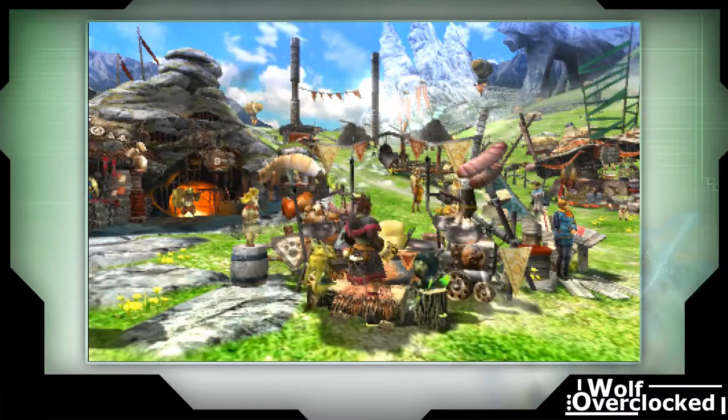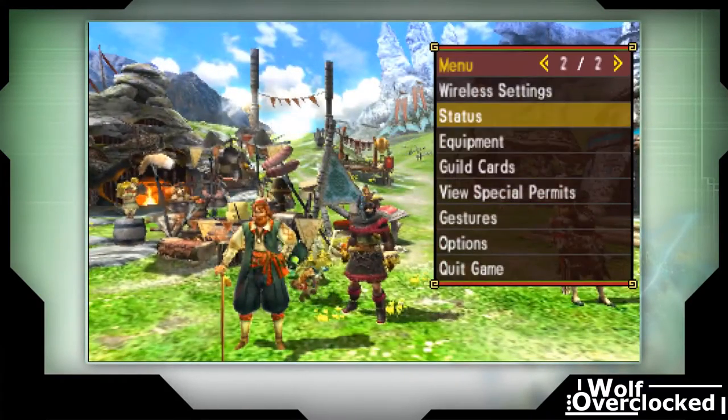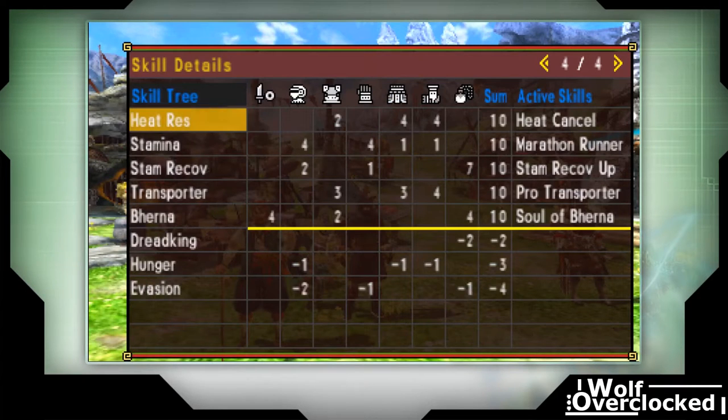We got Super Cat — that'll help us transport things a little better. I also recommend getting the Laklak shawl, kilt, and boots, high rank or low rank either way, because it has Pro Transporter by default. Pro Transporter increases your speed while transporting items and decreases the likelihood of dropping them, so you can carry big things quicker and easier.